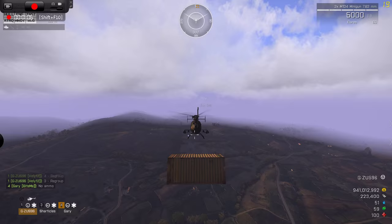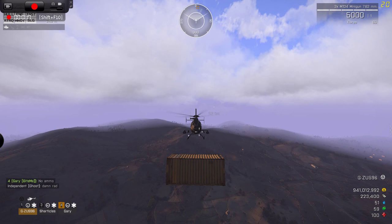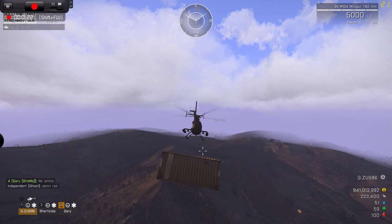The pros of building on a high point are that players cannot attack you from any ground level. However, the con is your base is sitting on a high point and is easily noticeable, especially when players start flying around the map.